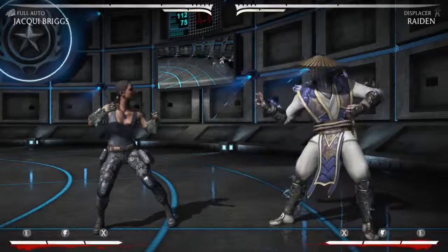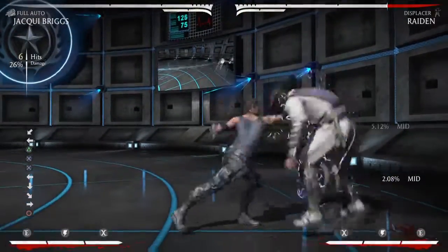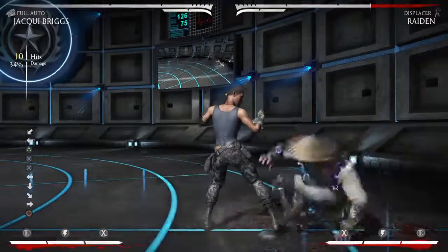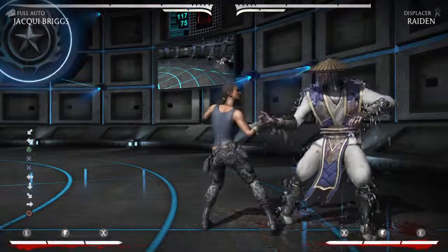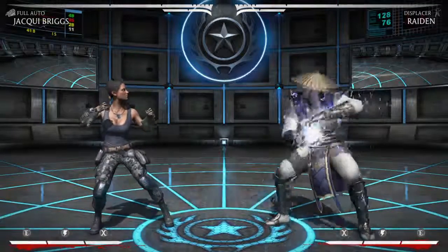In the corner you can use the same string, and on hit you can confirm into an up rocket, 3-3 into back-forward 4 for 34%. So that's it for the full auto variation — thanks for watching.